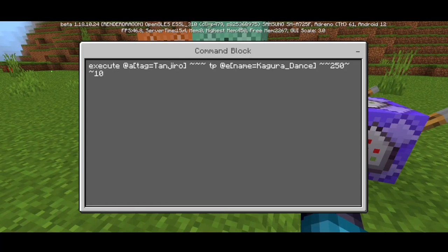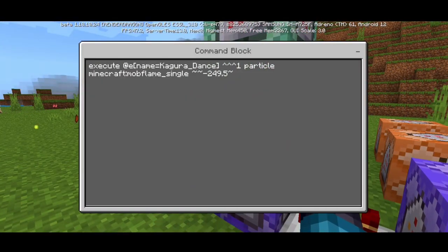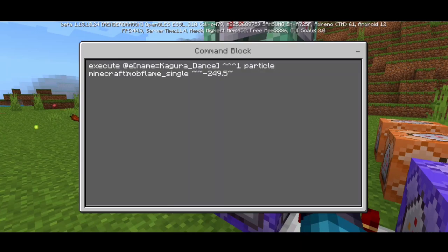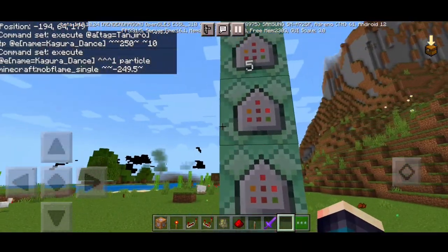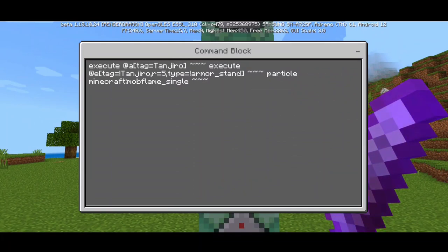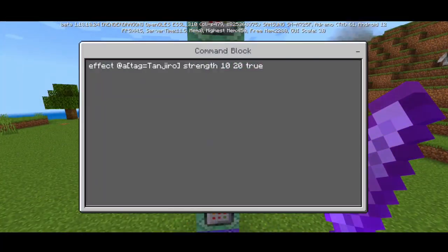This next repeating command teleports the armor stand named 'kagora_dance' right to you so it circles around you. Then there's an execute command at the armor stand name that spawns flame particles at the armor stand's location. Another chain command gives the flame particle effect to every mob within a radius of five, so you don't need to hit them — they just catch fire.